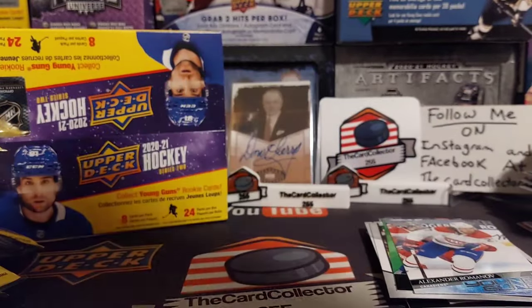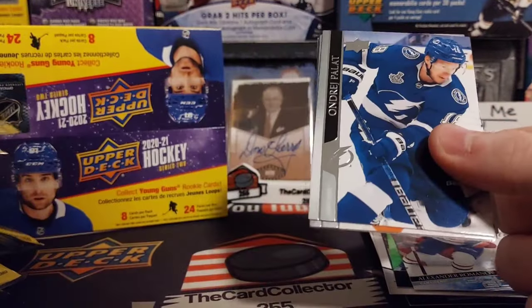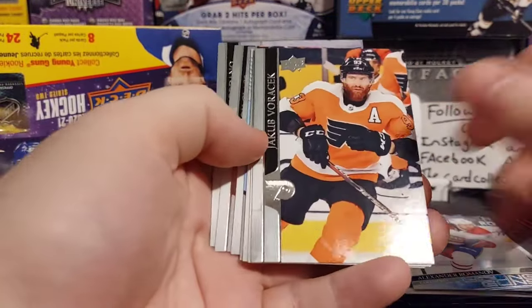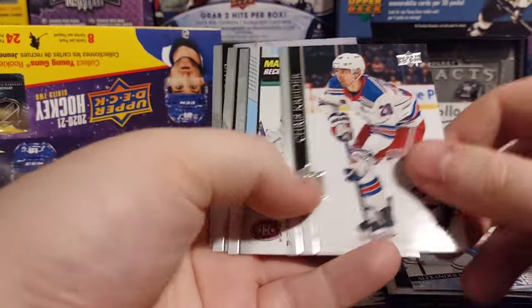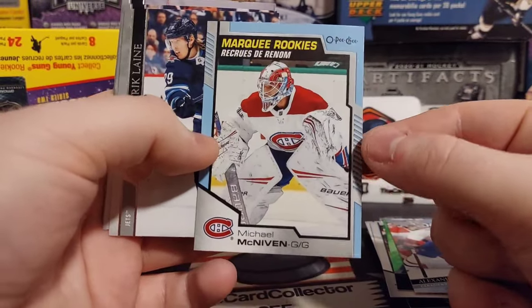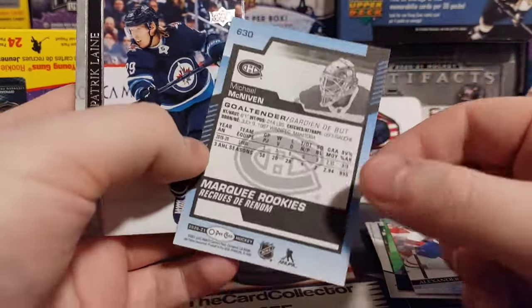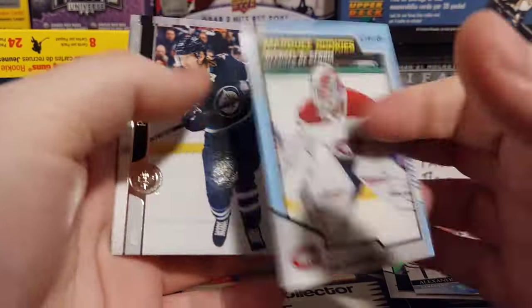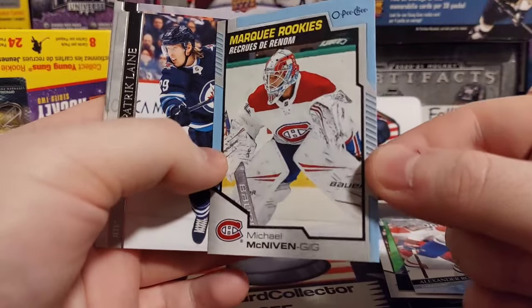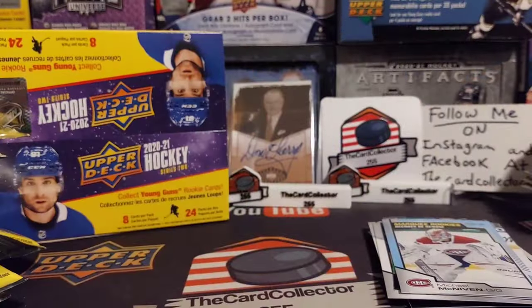And is it Romanov again? We got Romanov in back-to-back boxes. What are the chances of that? I believe there are 20 boxes in a case of retail. And to pull him back-to-back. Michael McNiven. What's crazy about this is there was a lot of controversy about this photo — that is not him in the photo. They said that is not a Michael McNiven photo; it's another goalie, if I remember correctly.